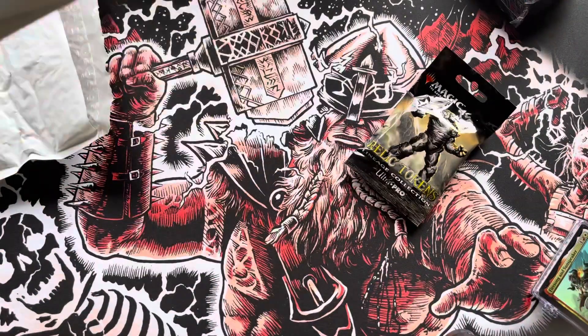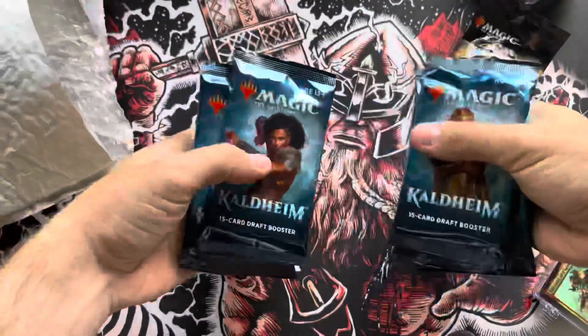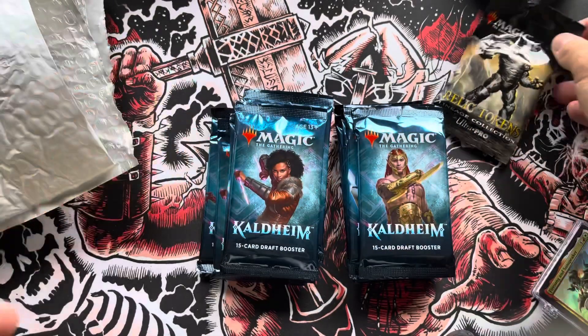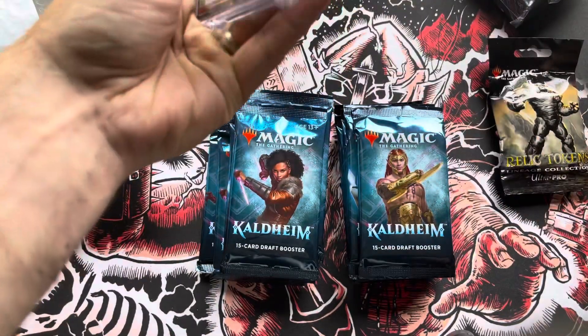They're cute nonetheless. That's some relic tokens, and this is probably the boosters — draft boosters. And there they are. So you get a third of a booster box.